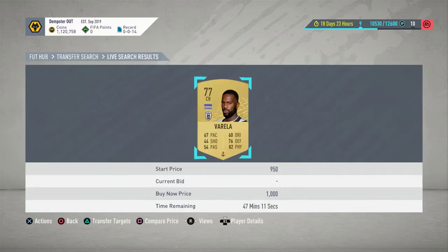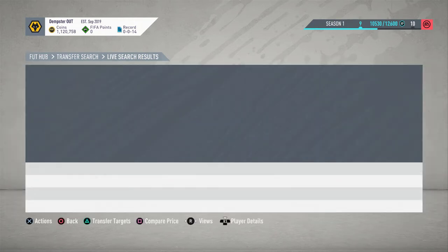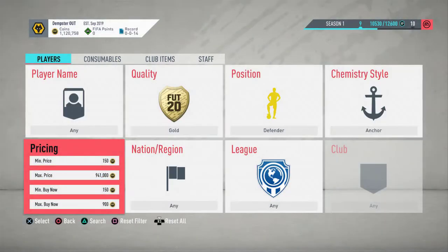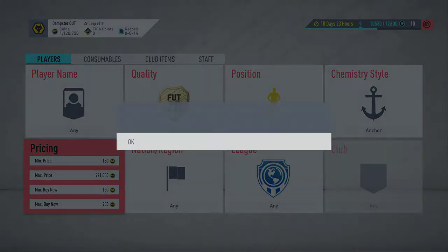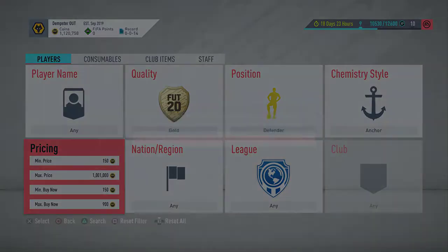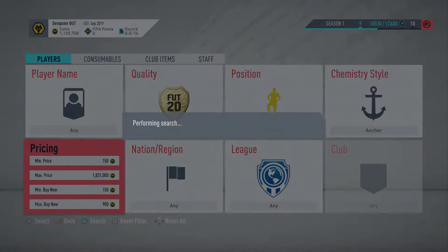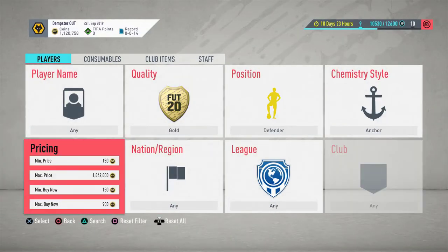You can drop the price down to 1k and sit here sniping — buy anyone at around 900, and anyone better than that may sell for a bit more. It's a quick, simple sniping method. My transfer list is full right now so I'm struggling to buy, but go check out my Twitter as well — it's down below and I've been posting a lot of trading tips there.